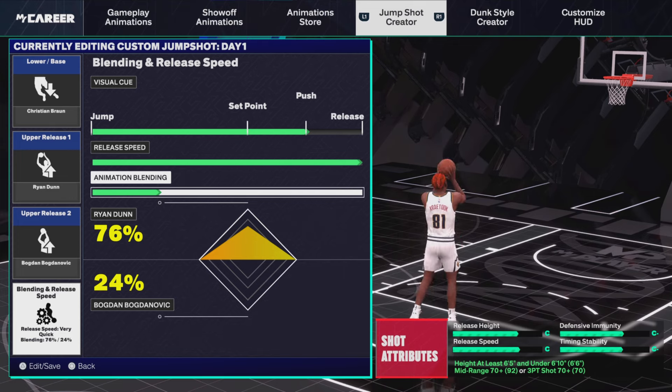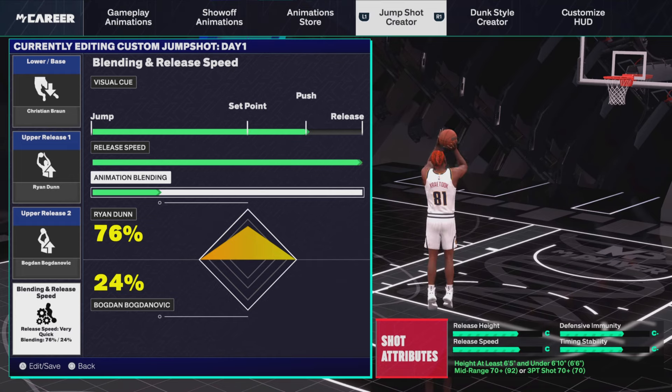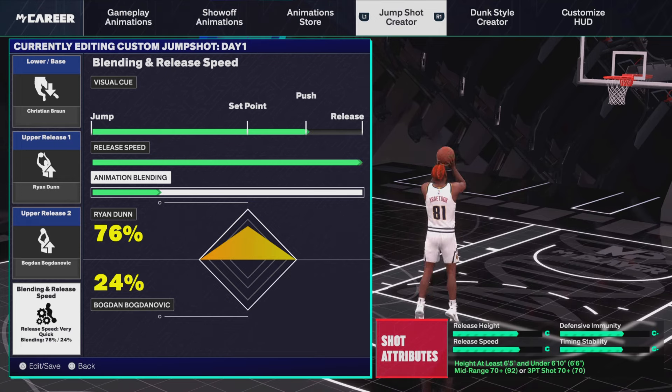If you're a center, comment down below if you need the best center jump shot — a center three-point jump shot. If you're taller than 6'10", you need a 70 mid-range. As you can see, we have Ryan Dunn and Bonovic 76/24. It's set to Push and all the speed is all the way up. This jump shot is the soup, it is the tea — no cap.